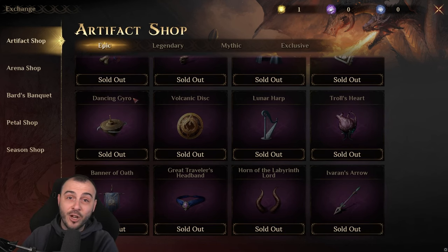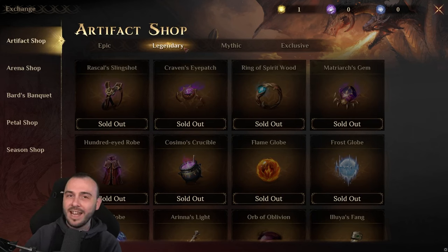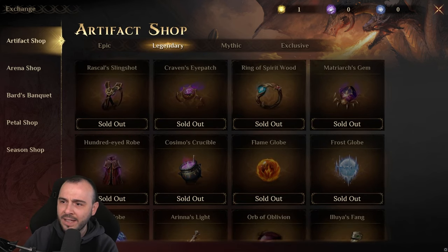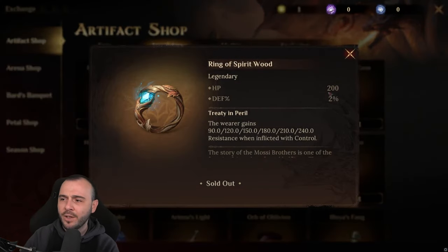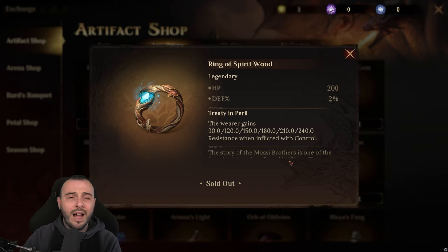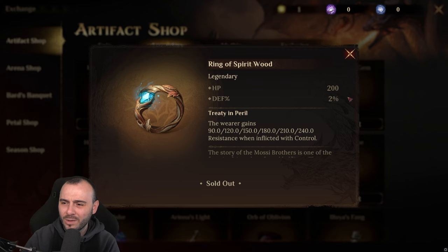There are no rare/epic artifacts. We do have some new epic artifacts — aka legendaries — for this season. By the looks of it we have two of them: the Ring of Spirit Wood. You're getting HP and defense percentage. The wearer gains 240 resistance when inflicted with control. I really don't get why they're trying to force so many resistance epic artifacts because they're not really good — you're not going to use them anywhere. I'm never going to use this one. It's kind of a trash one.